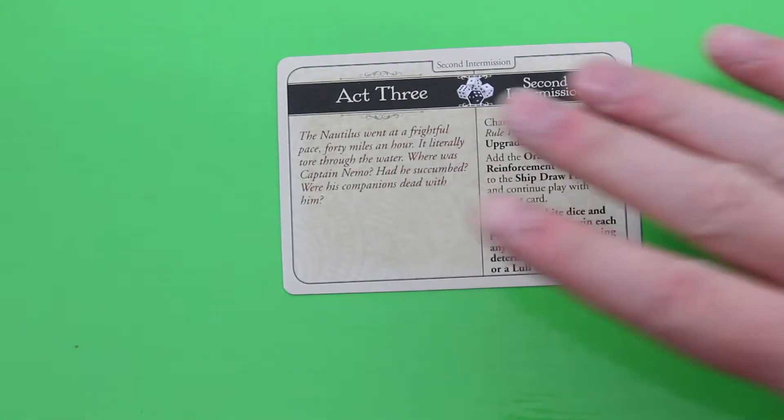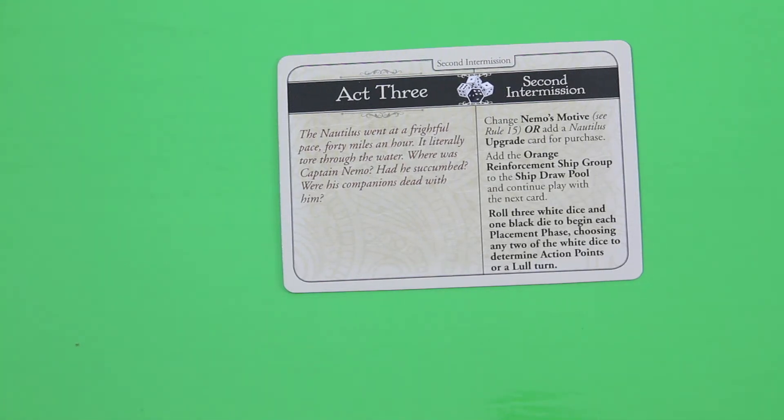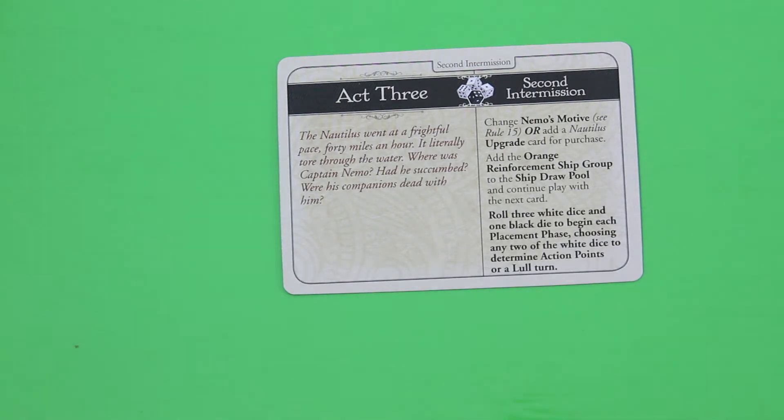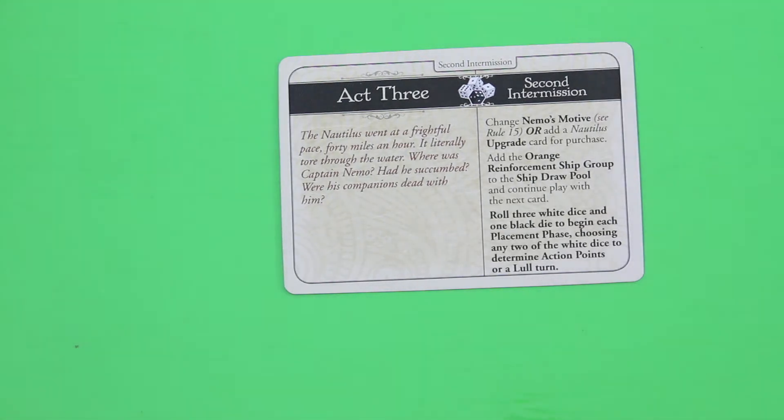Act Three! I knew it had to be coming. 'The Nautilus went at a frightful pace, 40 miles an hour. Where was Captain Nemo? Had he succumbed?' We change Nemo's motive or add a Nautilus upgrade card for purchase. I think I will not change the motive for now. Add the orange reinforcement group to the ship draw pool and continue play. Now roll three white dice and one black die to begin each placement, choosing any two of the white dice to determine action points or lull turns.